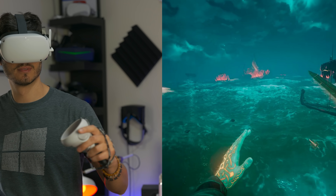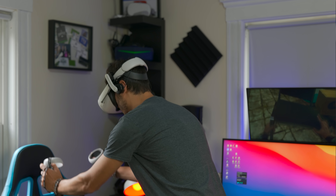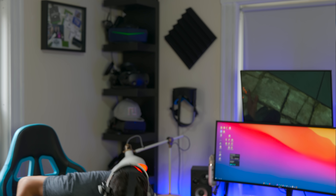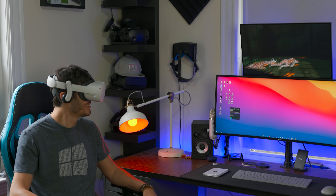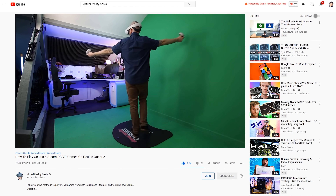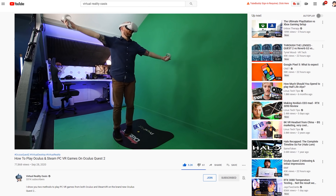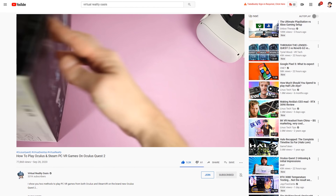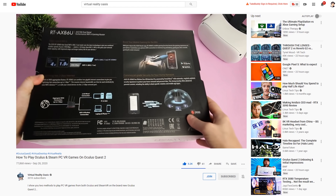That experimental mode enables wireless PC VR on your Oculus Quest, so you retain your wireless freedom while still being able to play games like Half-Life Alyx. It's very impressive. I've been testing this together with the Virtual Desktop dev and Mike at Virtual Reality Oasis, and we were able to push 90Hz refresh rate wirelessly — which I don't think is working on Link just yet.